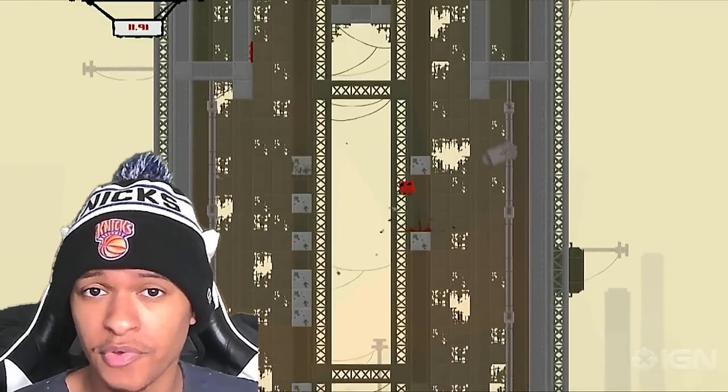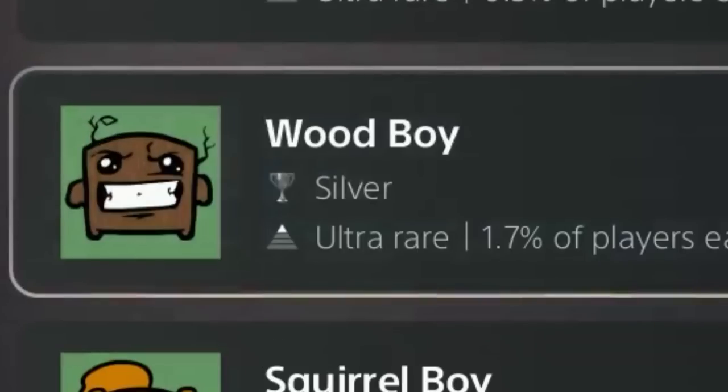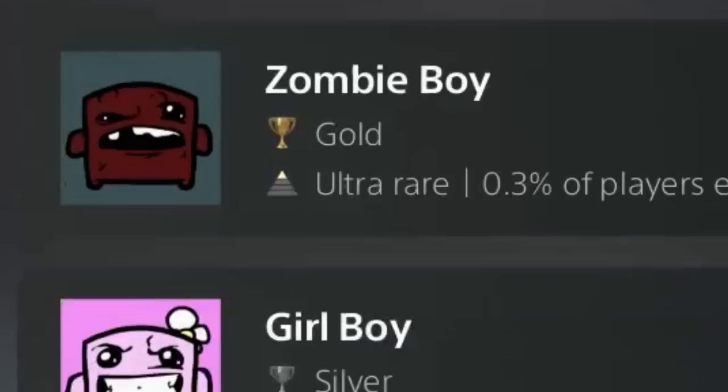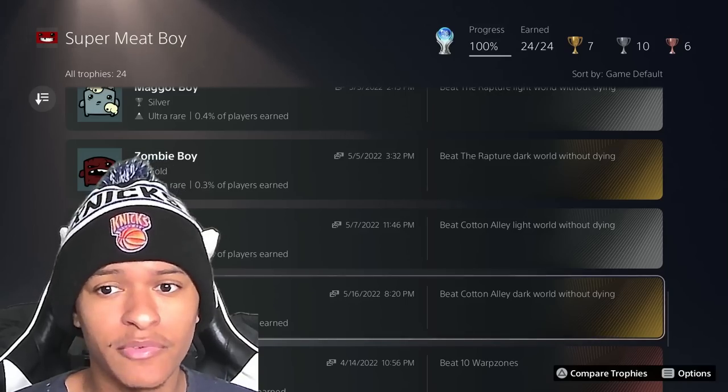I streamed the no-death runs. Starting with Wood Boy, Squirrel Boy, Needle Boy, Blood Clot Boy, Salt Boy, Missile Boy, Brimstone Boy, Demon Boy, Maggot Boy, Zombie Boy, Girl Boy, and Impossible Boy — these are all no-death run trophies.